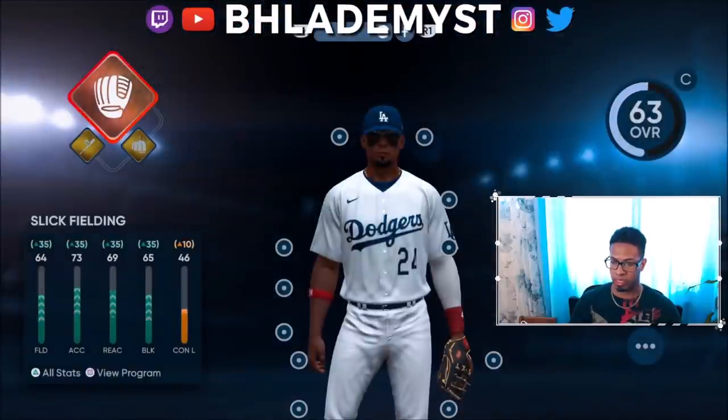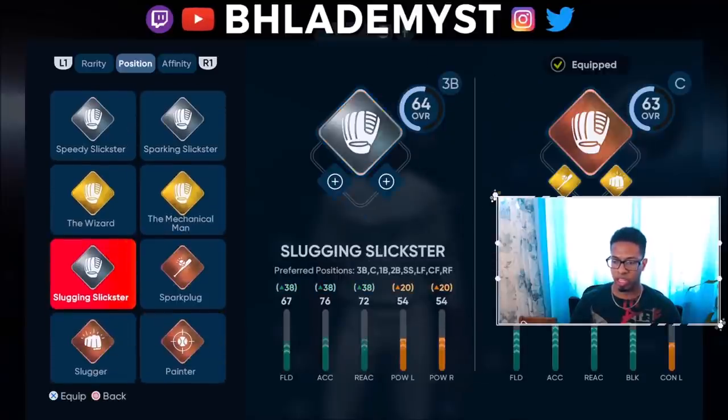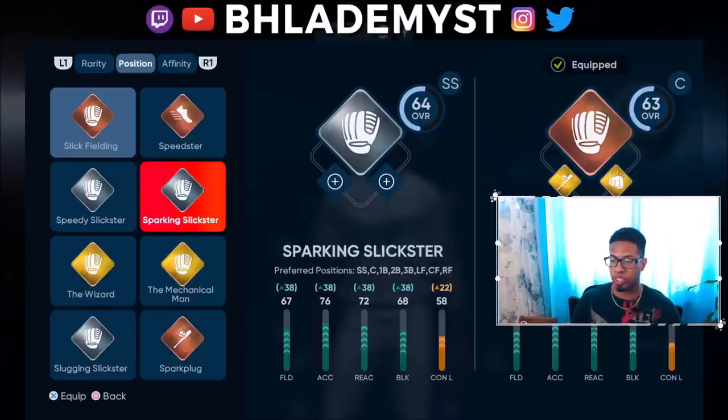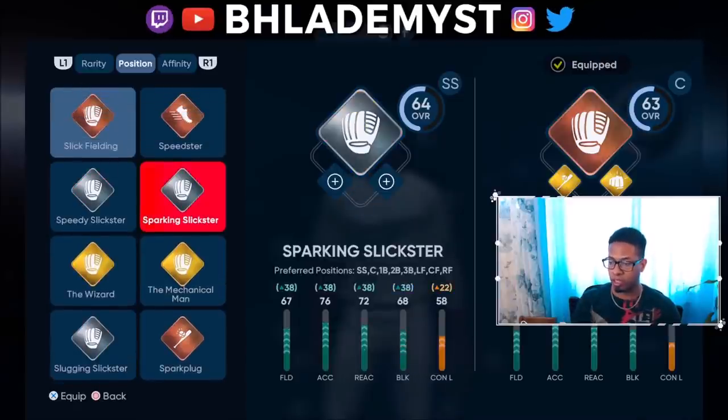As a catcher, he gets Sparking Slickster, Slugging Slickster, and Speedy Slickster. When you click on any of those three, you instantly see a difference. One states Center Field, meaning I would be a primary center fielder. Another states Shortstop. This one has increased blocking, so you might think that means I can put on the catcher archetype. The slugging one is third base.